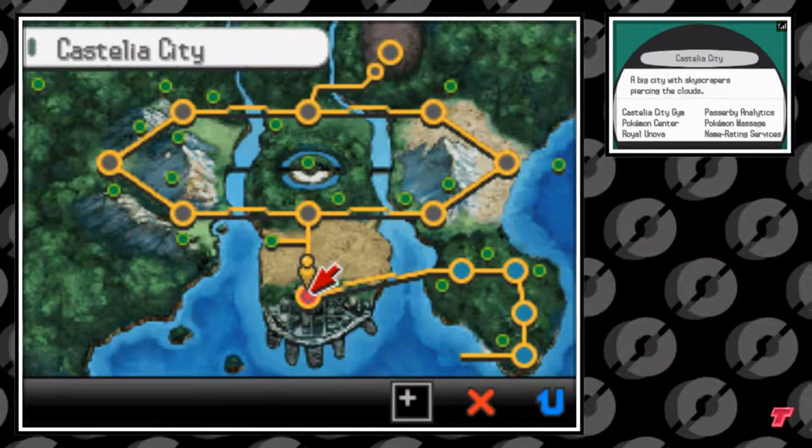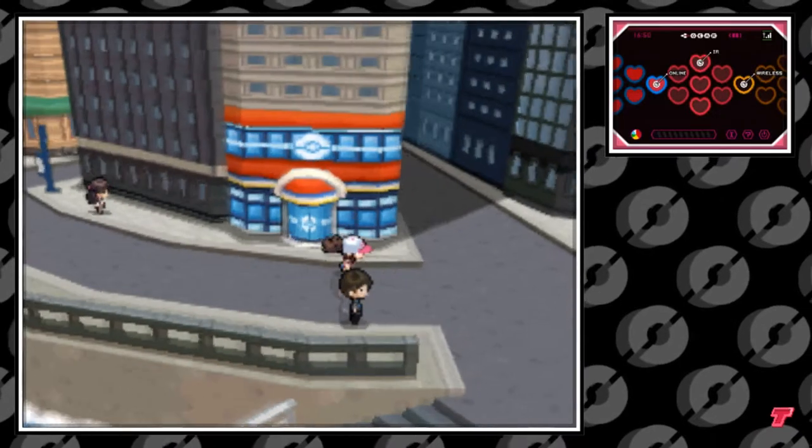Hello everybody, it's the Technotrainer here. Today I'm going to be showing you how to get TM45 Attract in Pokemon Black and White.